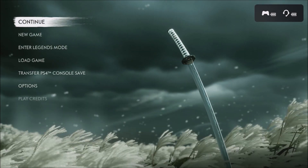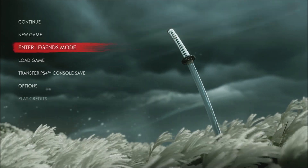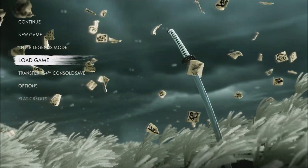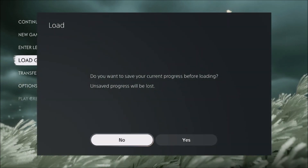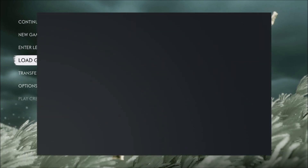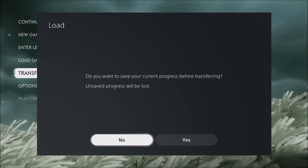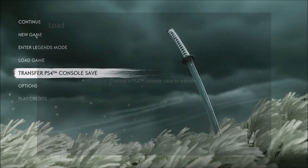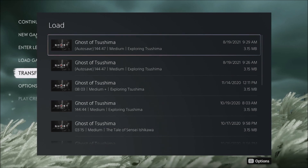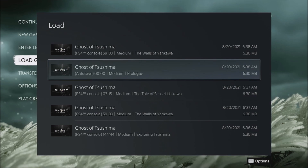This came up right after I downloaded and started booting up the game. It'll boot up and try to get you to start the prologue, and you don't want to do that — you want to transfer your saves. You have to transfer them one at a time. Before all this, you want to install your PS4 version first and have your saves for it, because I don't think it will let you upgrade to the Director's Cut unless you've installed the PS4 version on your PS5.